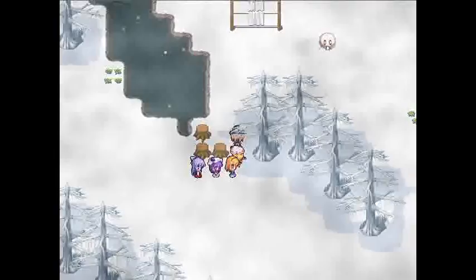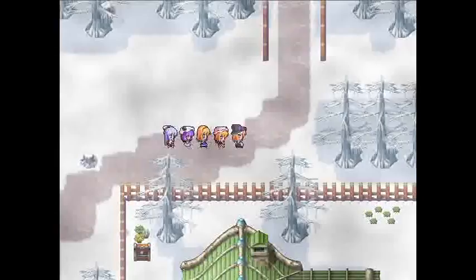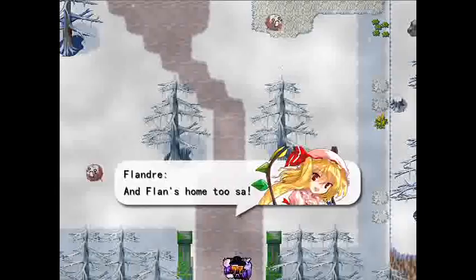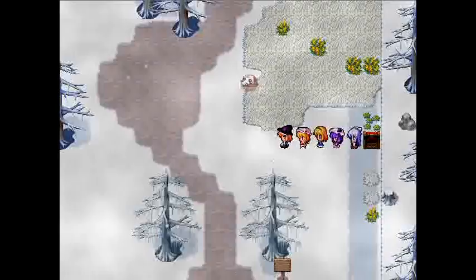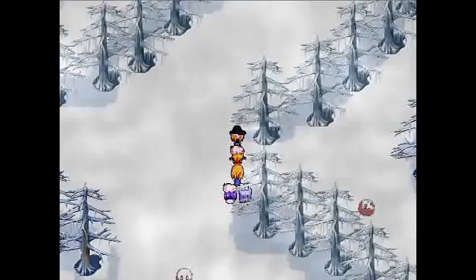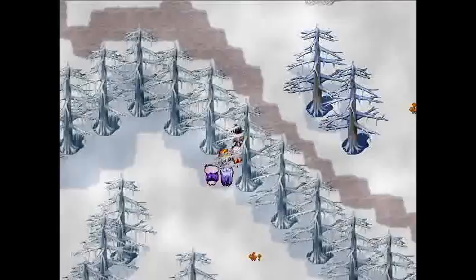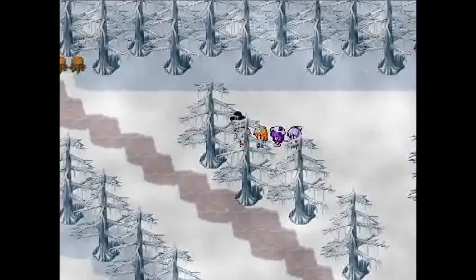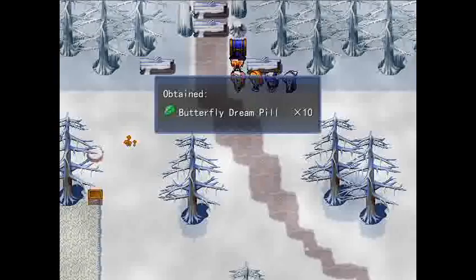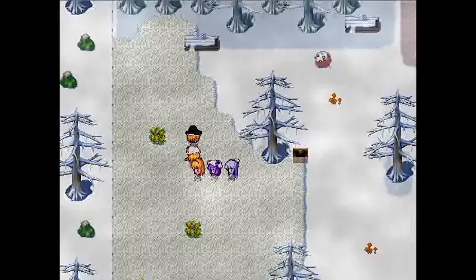Let's go on to the north. The Scarlet Devil Mansion is north of Misty Lake. However, you won't be able to access the SDM until after you complete the main storyline — it is actually one of the endings you are able to choose, but that will be a lot later into the game, which is quite long by the way. North is the entrance to Misty Lake, but since this part is about the Forest of Magic itself, we are not going to go up. So let's go take a visit to Alice's house, which is south of here.